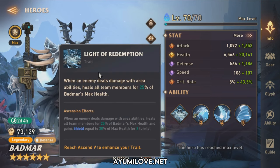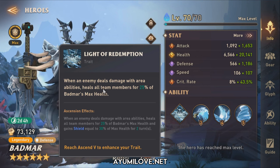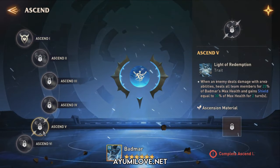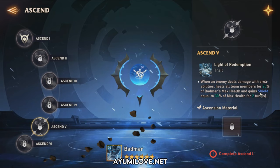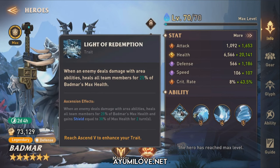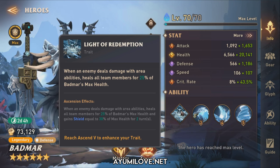Starting off with his trait known as Light of Redemption: when an enemy deals damage with an AoE ability, it heals all team members for 25% of Batmar's max health. Once you ascend him, he will also gain a shield equal to 30% of max health for 2 turns. This is similar to the epic hero Jonathan, who generates a shield equal to 20% of his max health, whereas Batmar's is 30%. You need around 5 copies to get the 5th ascension to unlock the shield feature, making him super tanky.